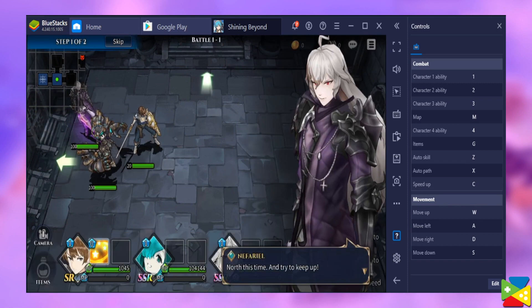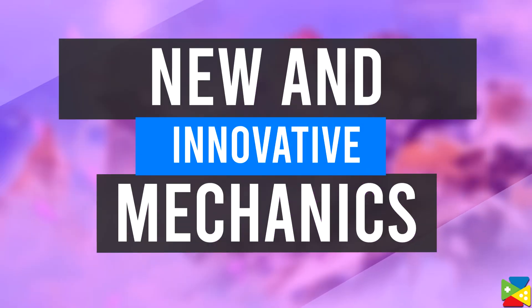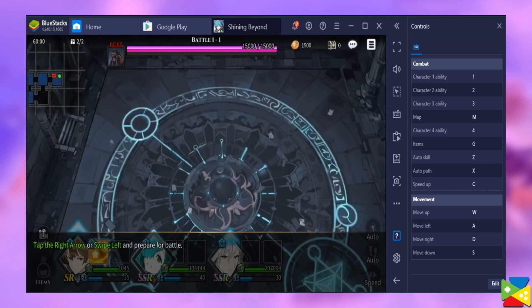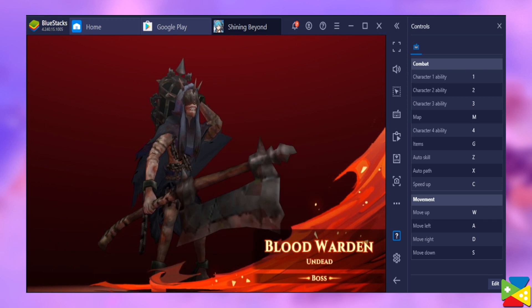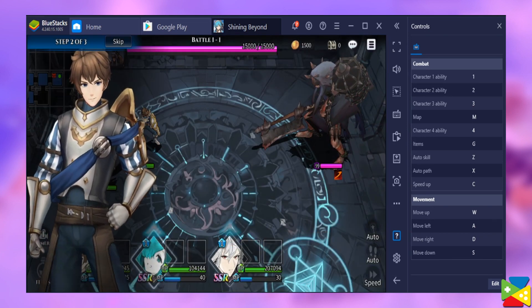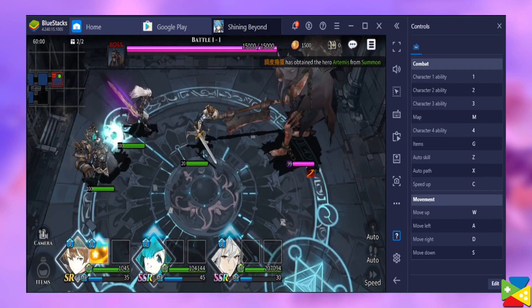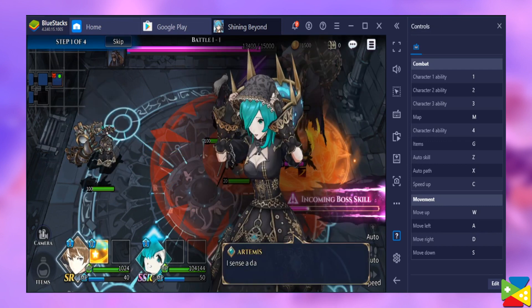But now that we've got the installation out of the way, let's talk a bit about Shining Beyond. Without diving into spoilers, because the game has a few narrative elements that some might find interesting, Shining Beyond is an action RPG with gacha elements and an emphasis on idle combat. Before you roll your eyes and dismiss the game due to how generic our description sounds, you should note this title also offers many innovative mechanics that make it much more interesting compared to the average gacha title.